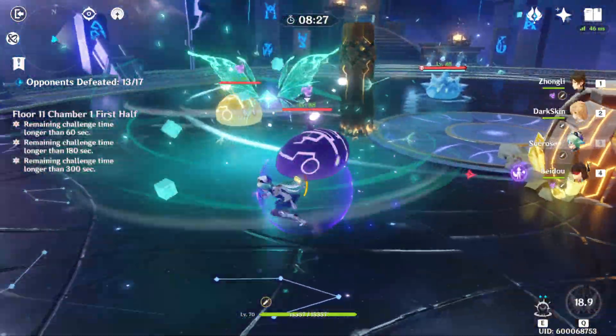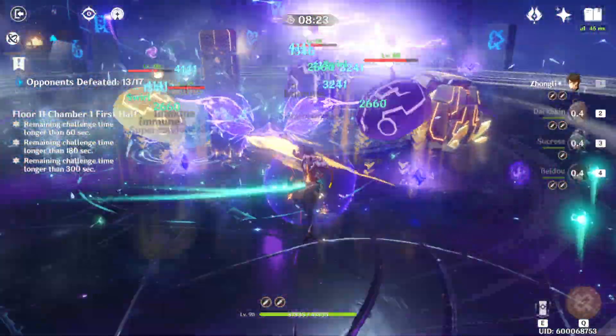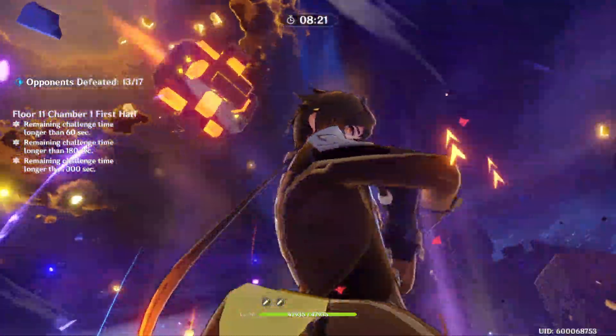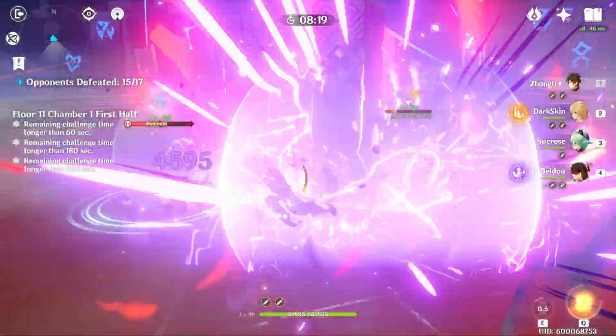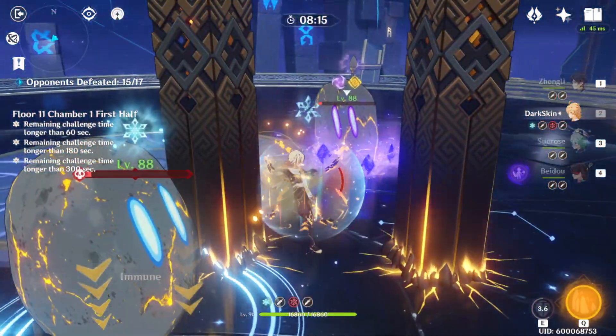Pop this. Pop her E, pop her E, pop her E. Go to Zhongli, do that, pop his ult — still hitting for ridiculous numbers even though he's all HP. And we are done.